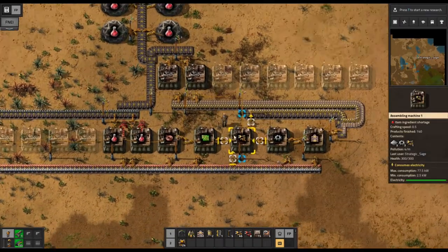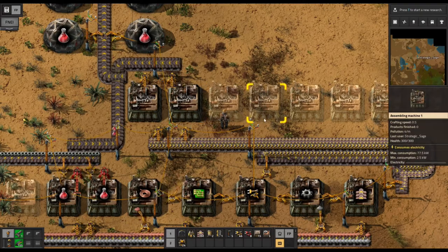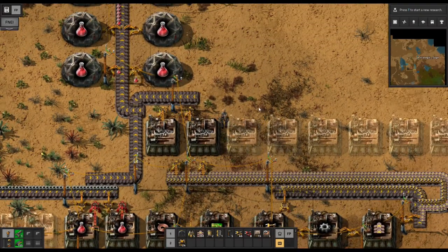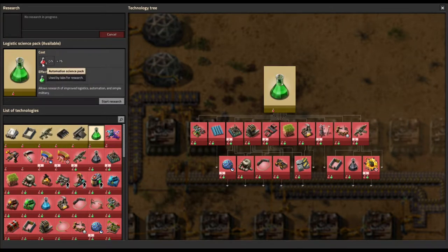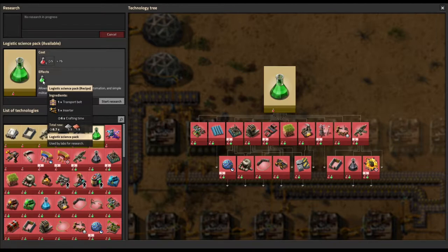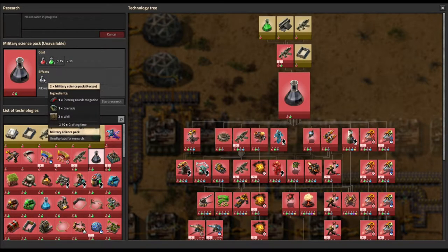Getting back to the science pack progression: in the research screen, we start with the red automation science pack. The basic process through the game is you have one type of science pack which allows you to research another one, unlocking the next tier of items — more complex recipes and more convoluted items. We go to logistics science pack next, which needs some red ones to research. Then red and green together give us military, which doesn't unlock the next tier but lets us research combat-related items — it's off the side of our main progression path.